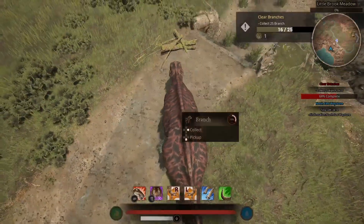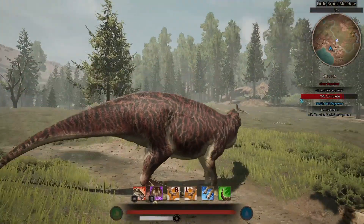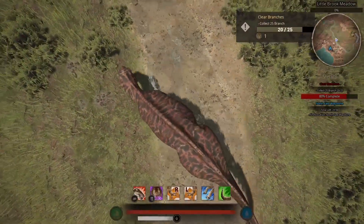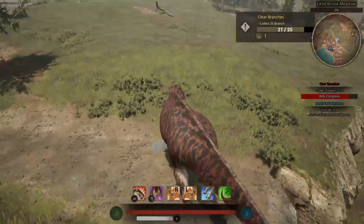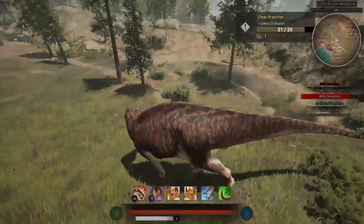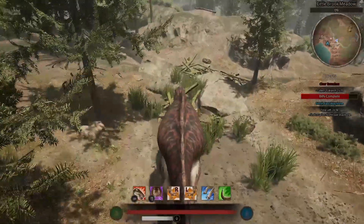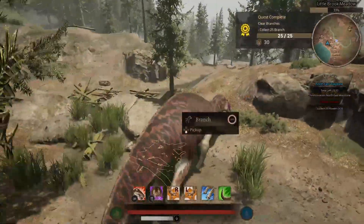Let me show you guys how it collects. There's a tree branch — it takes its leg and pushes it forward. We can't get this branch... there we go. It just moves its leg forward. We don't have much more branches to collect, but as you can see, that's how it does it.